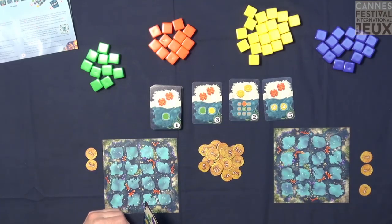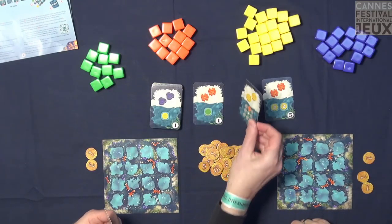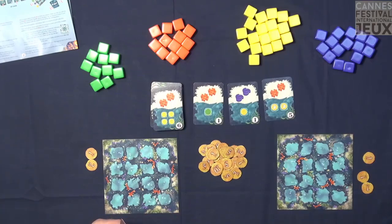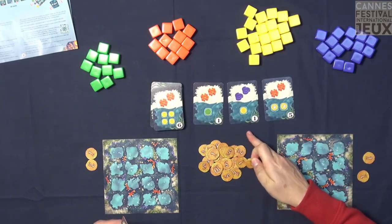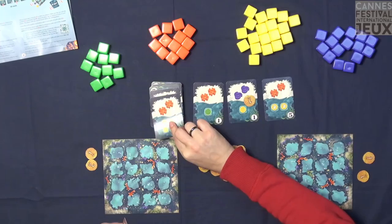On your turn you can do one of two things only: either you can draw a card and add it to your hand to a maximum of four cards in hand, or you can play a card. If the three available cards don't fit your strategy and you prefer the top of the stockpile, you take a coin and place it on the card with the least value that you want to leave behind, then take the stockpile card. Whoever takes that card next also grabs the coin.